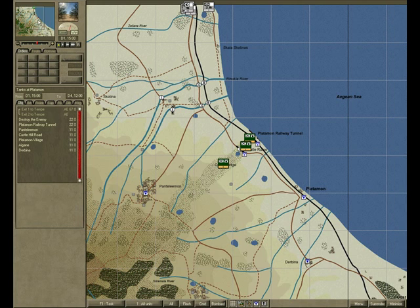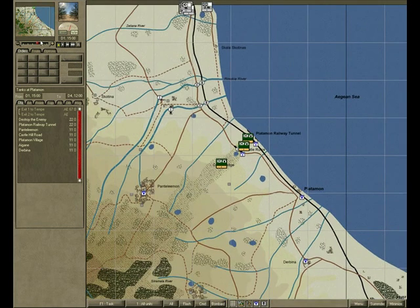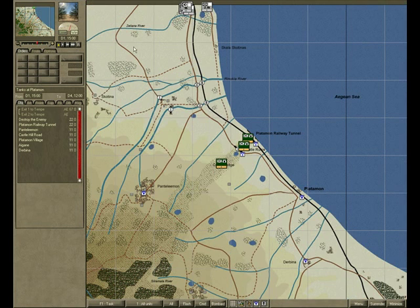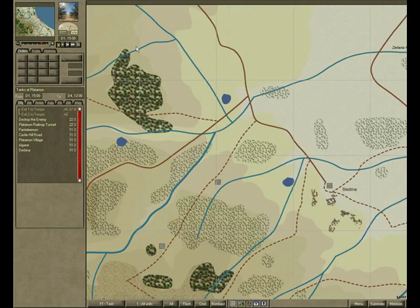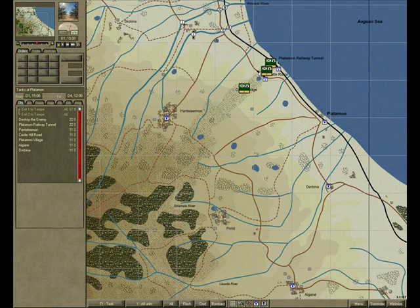You can use the minimap to move around the screen. Zoom in, zoom out again, or by using the mouse wheel. Going to the edge of the screen also moves your battlefield map.